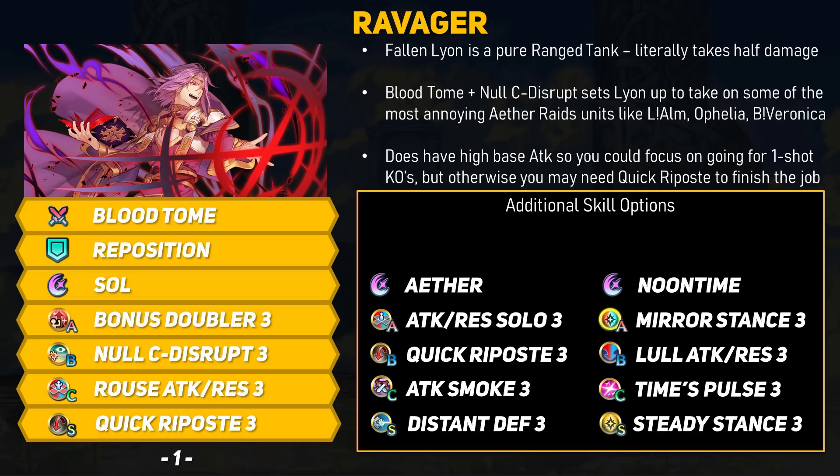In conclusion, Fallen Leon is meant to be a pretty crazy ranged tank. Aether Raids seems to be the place for him, but just how effective will he be? I do think he can be used outside of Aether Raids, but Leon is pretty much always going to be a more defensive unit. That said, with high base attack and Bonus Doubler, the Demon King does have a pretty nasty right hook.